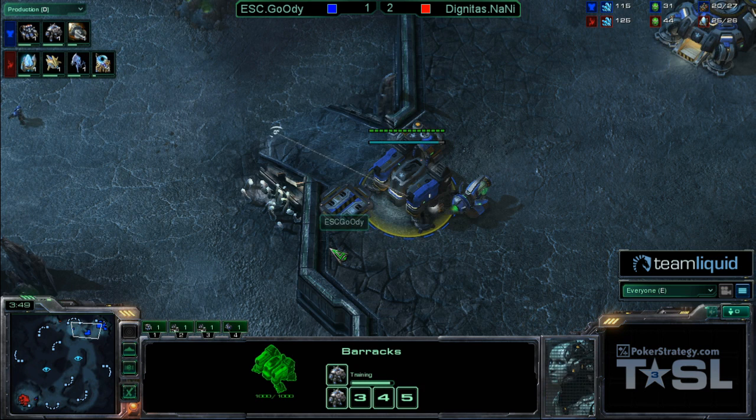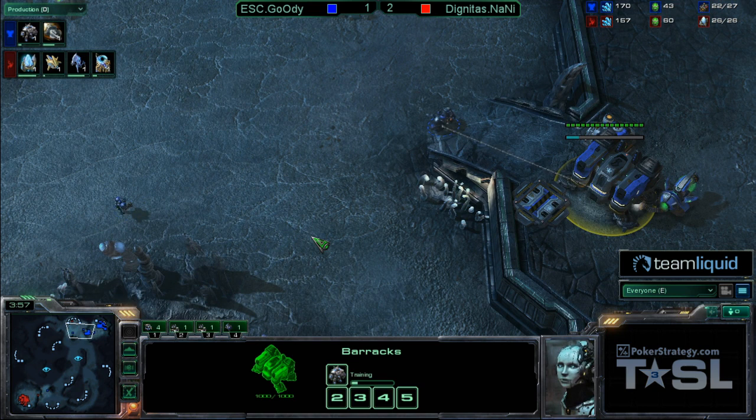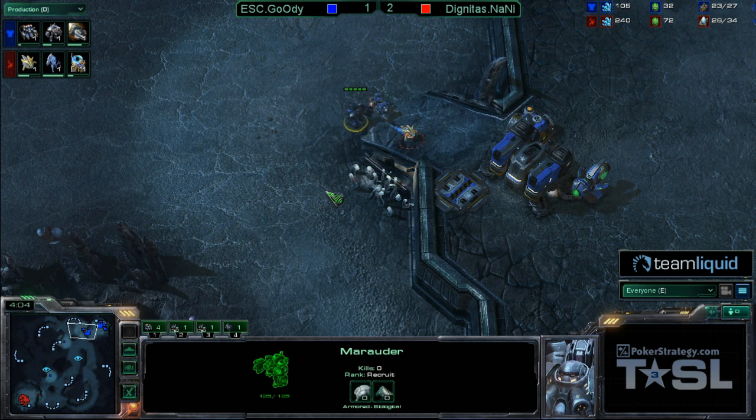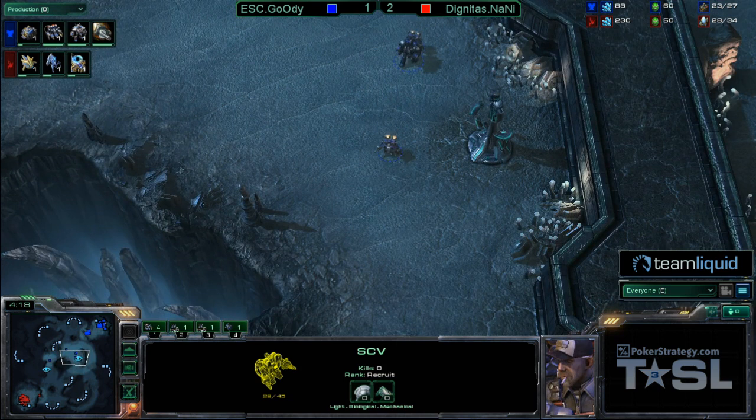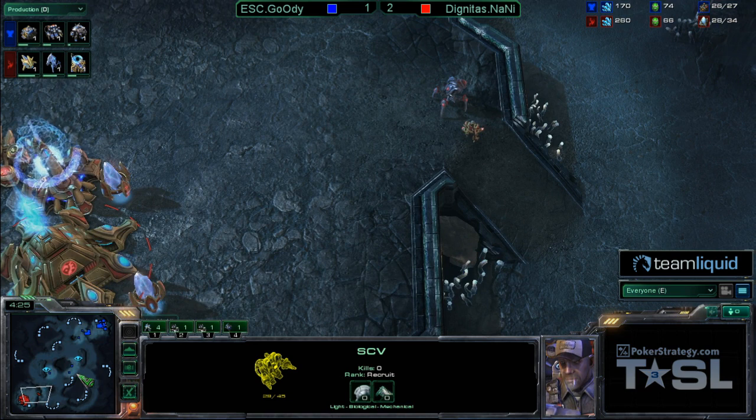That weird unit — not a very good unit, not a lot of people build it anyway. And of all things, building it now and going for the fast Concussive Shell. So it looks like he might be doing a fairly standard push. Naniwa manages to see the Marauder, shot dripping all over the Swede's face now. He realizes that he is up against a standard opening. Goody finally figuring out what the hotkey for Marauder is. This is a very rare situation.